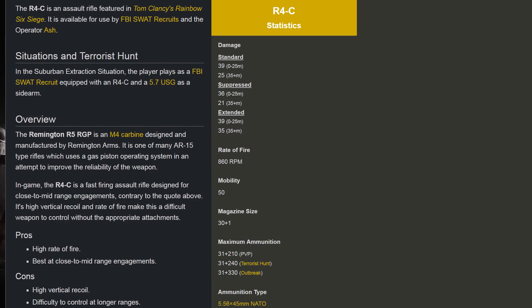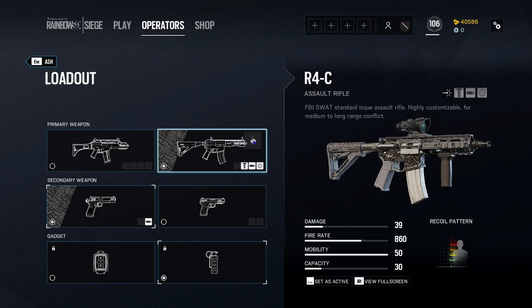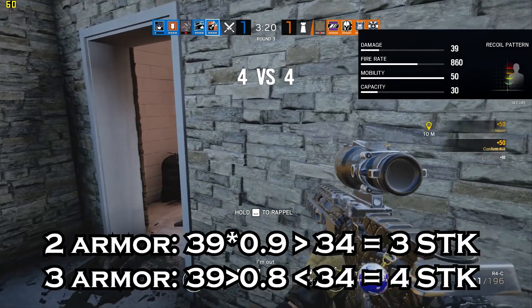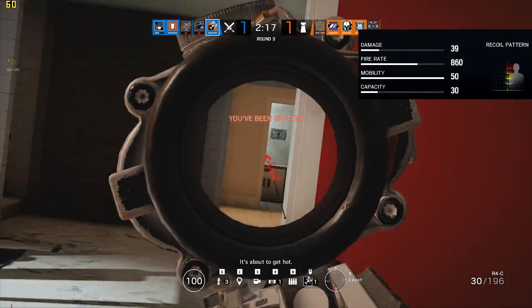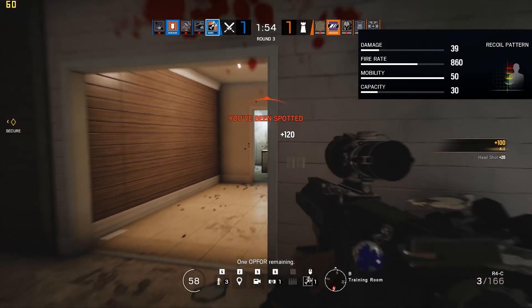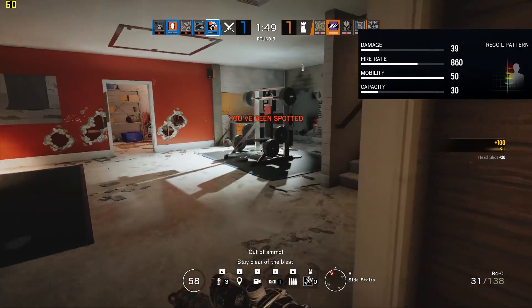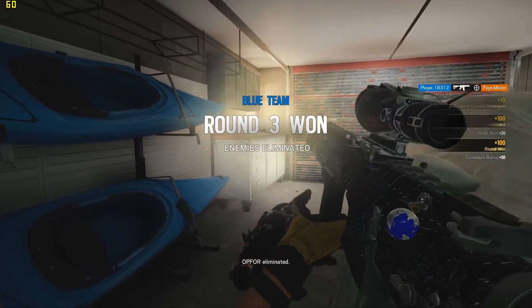Number 4 on our list is Ash's R4C. Much of what we said about the AK-12 applies here. The R4C has a high fire rate of 860 rounds per minute, slightly faster than the AK-12. Its damage of 39 makes it a 3-shot kill against level 1 and 2 armor defenders, but drops to a 4-shot kill against 3-armor defenders — and if the 3-armor defender has Rook's Plate, it also takes 4 shots to down them. The R4C shares all of the AK-12's drawbacks, although they're not as severe: the hipfire isn't as bad, it's not as slow aiming down the sight, and its vertical recoil is slightly more manageable.